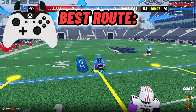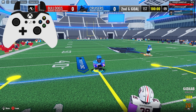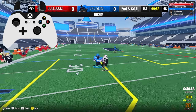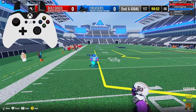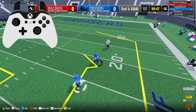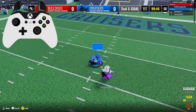My favorite route — the best thing to do when I can't get open from the shift technique — is the comeback route. You have to have a smart quarterback for it though, because if the QB isn't smart they won't anticipate it. You keep going straight, the cornerback gets confused, then you come back and get a dime. It's the best way to get open and it's easy unless you're facing a really good cornerback or have a bad quarterback.